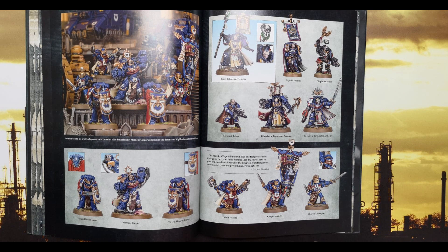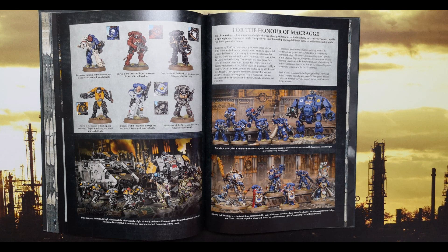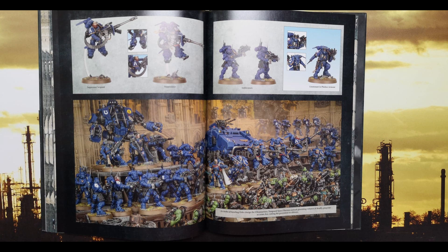Especially if you use the stratagem to give a second warlord trait, that's not a bad show at all. Relics of Macragge are Ultramarine-specific relics and Special Issue Wargear are successor chapter relics. We've got the Soldier's Blade — mastercraft power sword or combat knife, Strength +1, AP -4, Damage 2. The Sanctic Halo gives the captain or chapter master a 3+ invulnerable save and you can attempt to deny one psychic power. The Standard of Macragge Inviolate — Ancient only — increases the attack characteristics of friendly Ultramarine models within 6 inches and they automatically pass morale if within 12 inches.